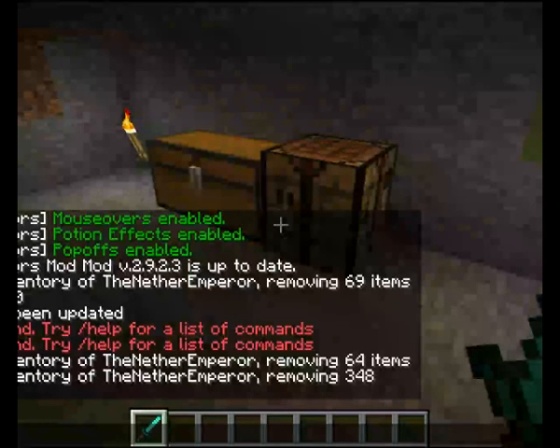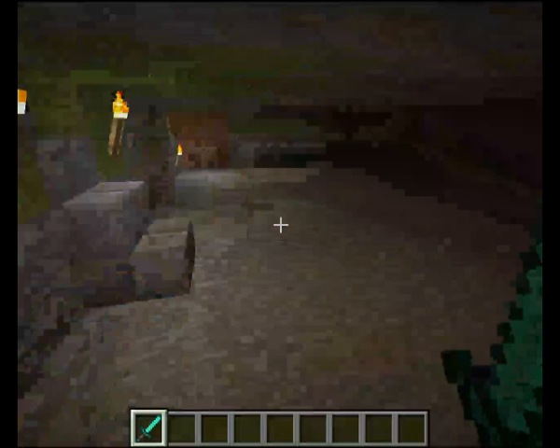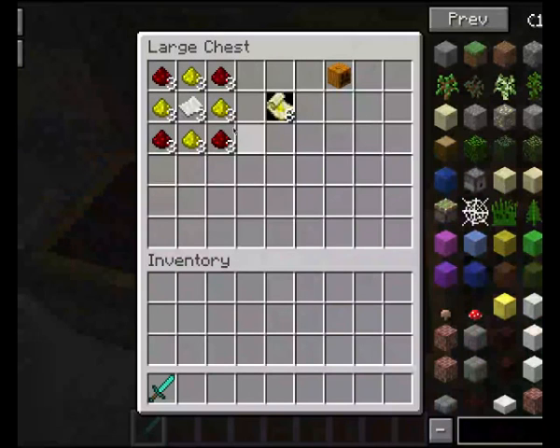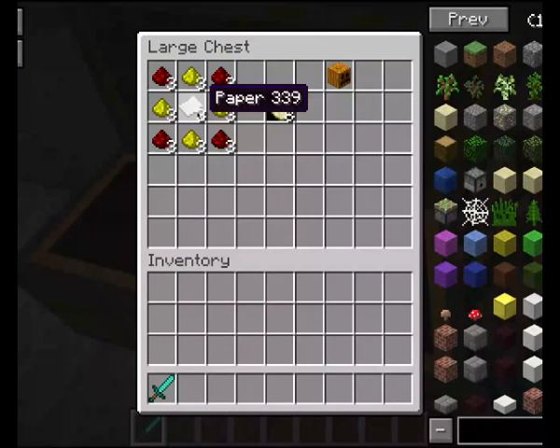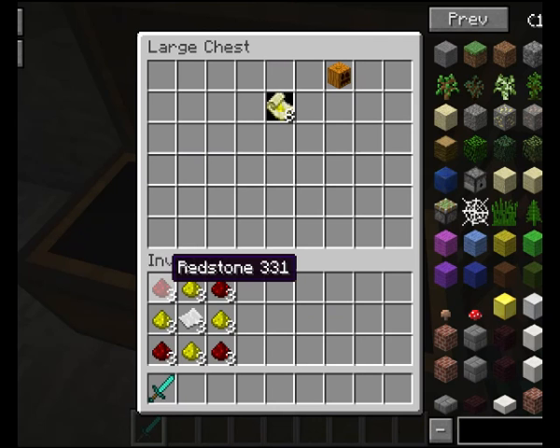Hey there everybody, it's the Nether Emperor here, but most people just call me Emperor, which is fine. And today it's Showcase Friday — I just kind of made that up while recording. Today we're going to be showcasing the Golem World mod, which adds a ton more golems into your game, rather than just the normal iron golems. We're going to grab this crafting recipe — this makes Paper of Awakening, which is what we use to actually make our golems appear in the world.